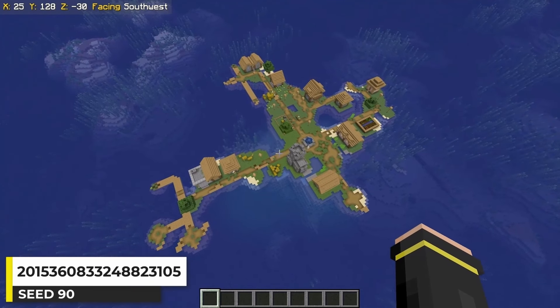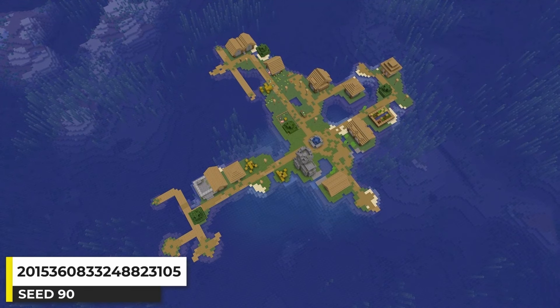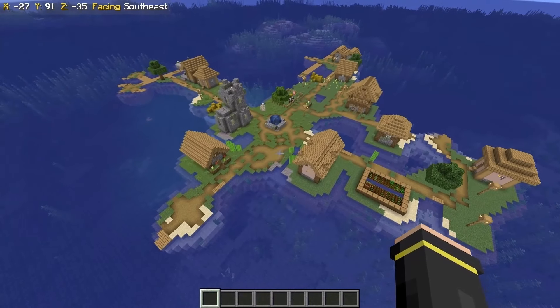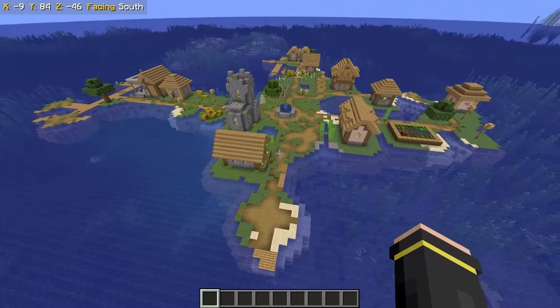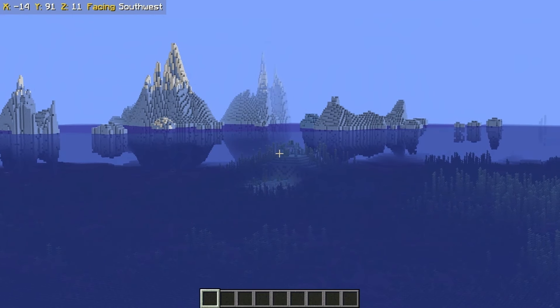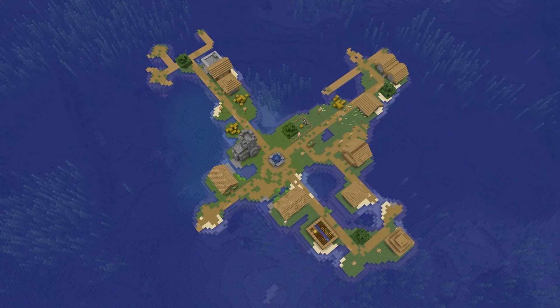We'll be seeing a few ocean villages today. This one isn't much different than the rest — just a plains-variant village that generates in the middle of a cold ocean. It has a library, two churches, a cartographer, and a blacksmith. There are some icebergs in the distance with a monument in front.